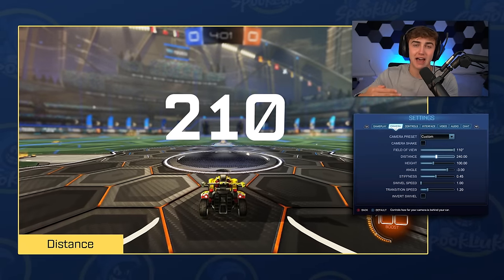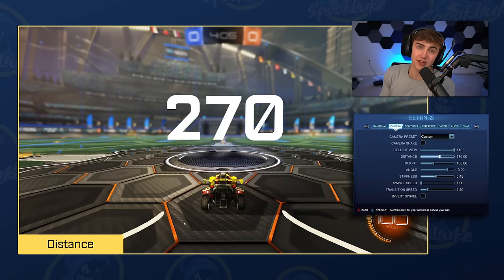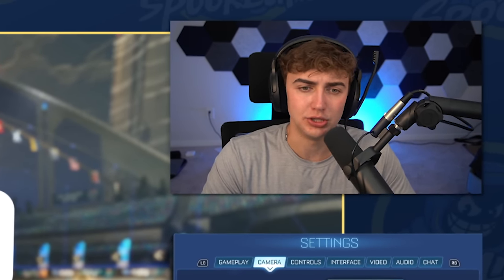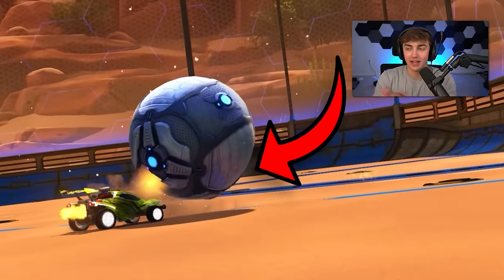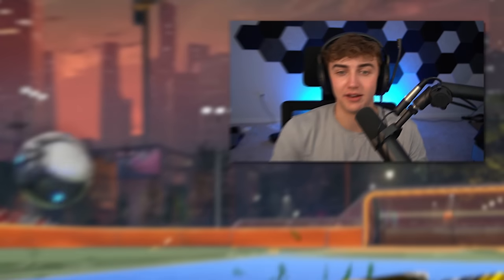Camera Distance is a subjective setting that controls how far back the camera sits relative to the back of your car. 270 is the most common setting — I've seen some pros use between 260 and 280, but nearly everyone including myself uses 270. I think 270 is the perfect balance: you can dribble and see the ball well up close, but you're far enough back to see the full field without being blinded by your car.